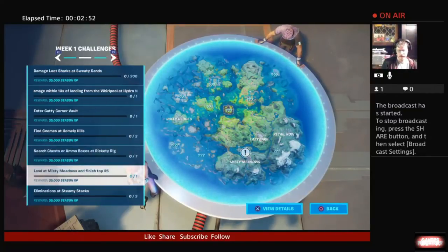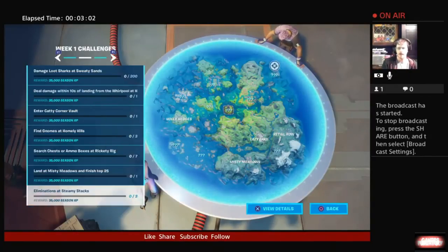Then we want to land at Misty Meadows and finish in top 25. We can do that in Team Rumble or squads or duos — I get top 25 every time. The guaranteed method is Team Rumble because you can literally land and quit the game and still get top 25. And finally, get eliminations at Steamy Stacks — we only need three of those.